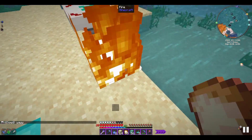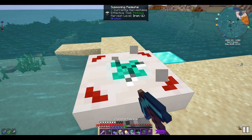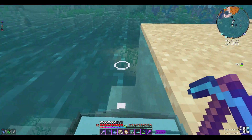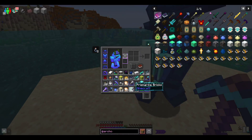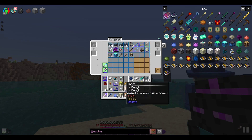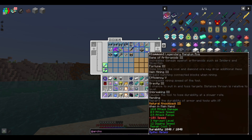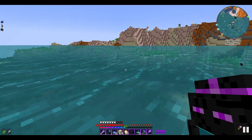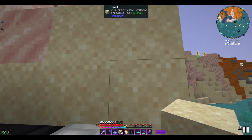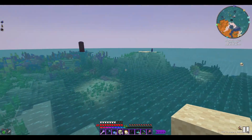Everything's on fire after the fight. We pick up the crafting table, the diamond mana catalyst, and put them and the table back in the bag. We also need to go pick up the other bag and then head back to base.